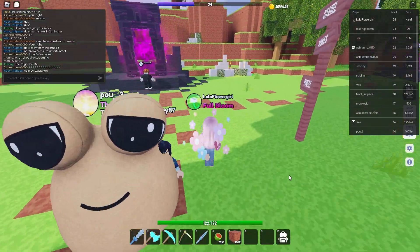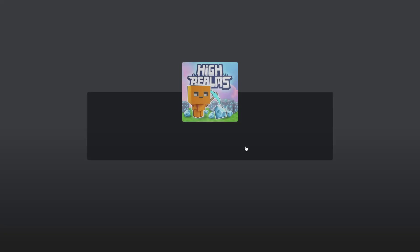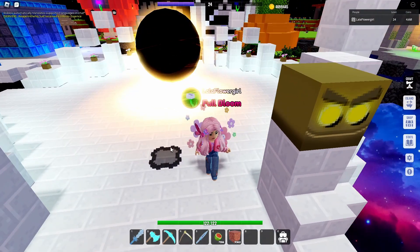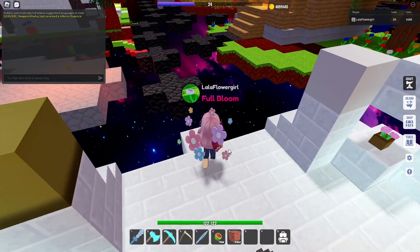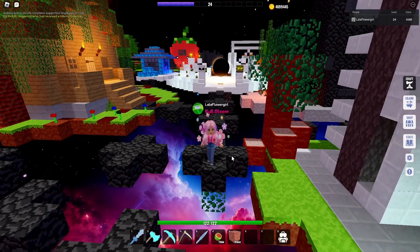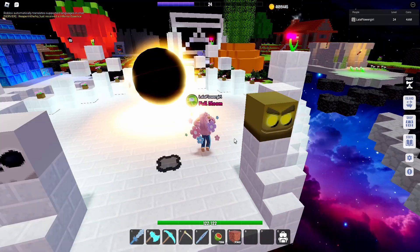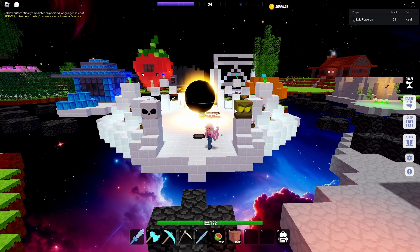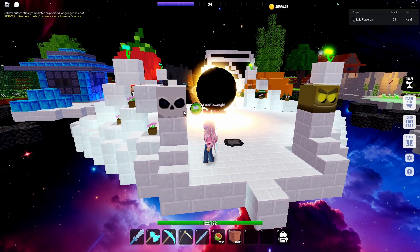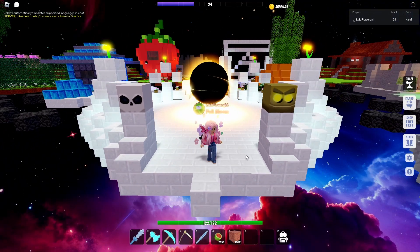I'm heading back to my island to show you the mob block and also my new spawn point. As you can see I've put my spawn point here right near my portal, whereas normally it would have been over here — this is my original spawn point. I've moved it a bit closer to the portal. And here's another thing: we have a Gizmo mob block and a Rattles mob block — those are the only two I have so far and I'm working on getting the rest.